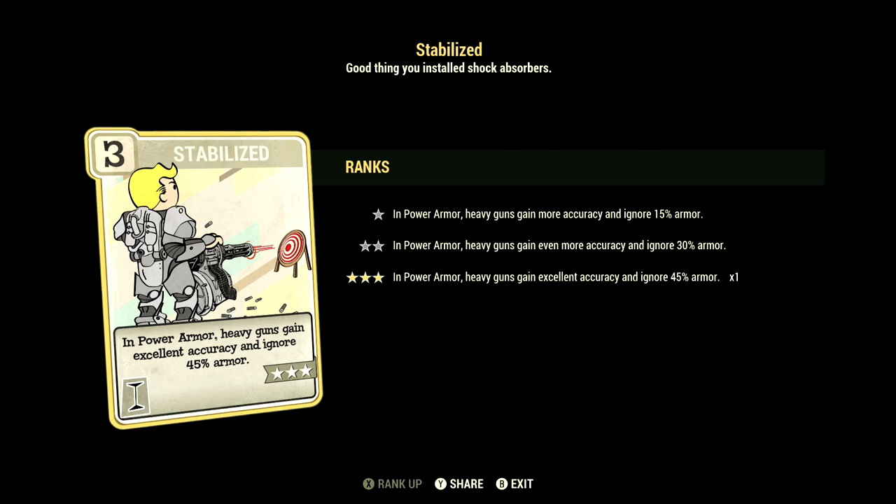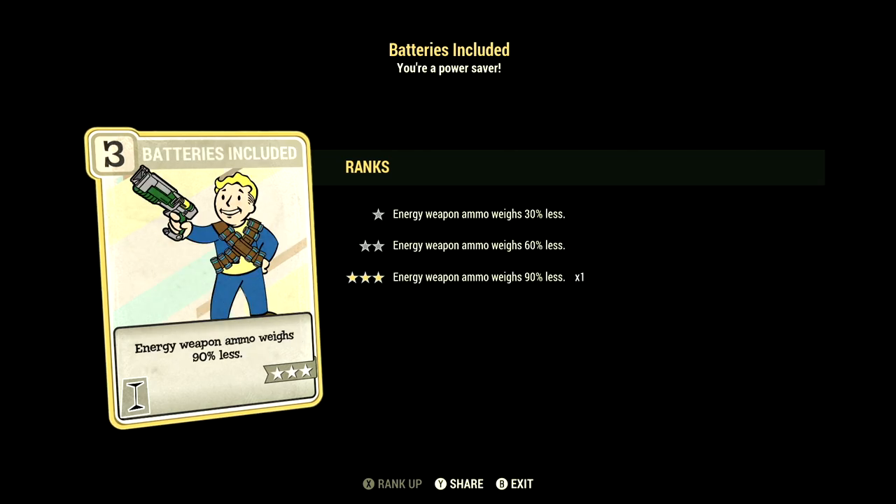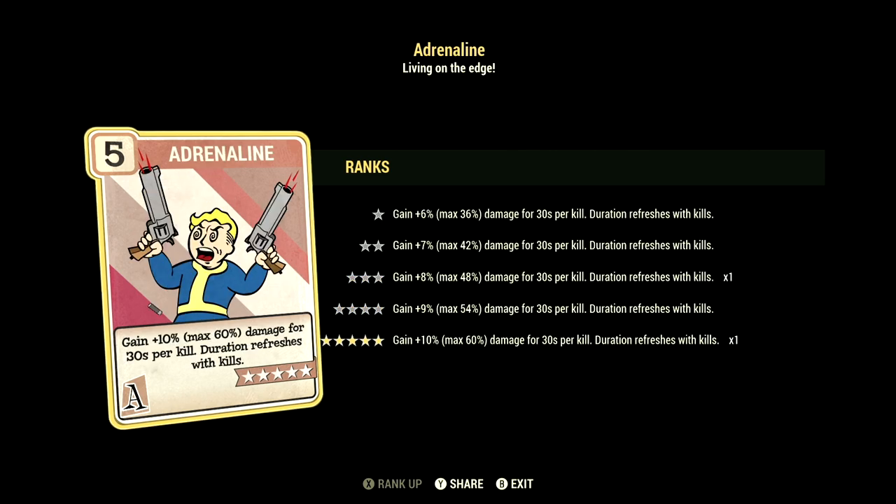Over in Intelligence, we have 11, so we can have Stabilized maxed out — in Power Armor, heavy guns gain excellent accuracy and ignore 45% armor. We have Demolition Expert maxed out — your explosives do plus 60% damage. We have Batteries Included maxed out — energy weapon ammo weighs 90% less. Over in Agility, we have 8, so we can have Action Boy maxed out — action points regenerate 45% faster. We have Adrenaline maxed out — gain plus 10%, max 60% damage for 30 seconds per kill, duration refreshes with kills.